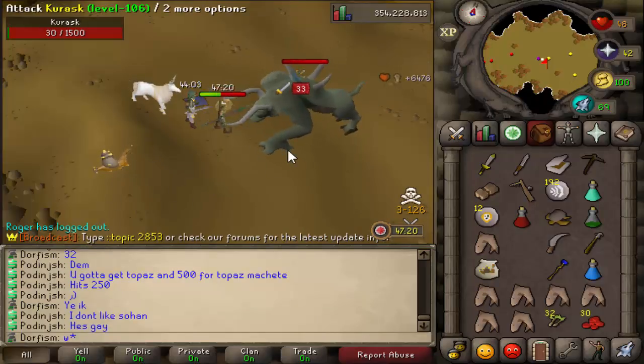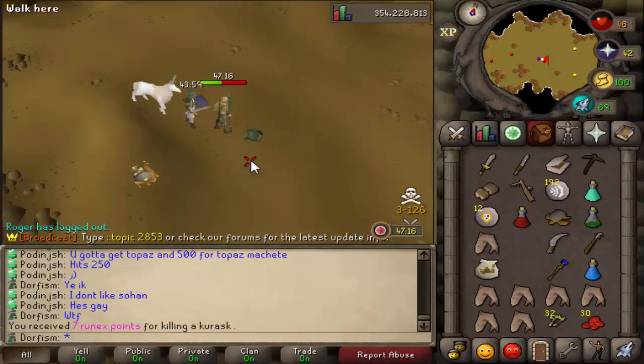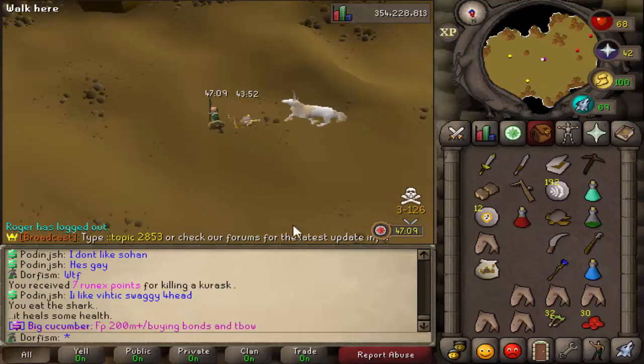Oh my god, where did that drop come from? I was about to say hopefully I get the drop from this - oh my god let's go! We just got freaking bank loot! An addy plate body - that is awesome!